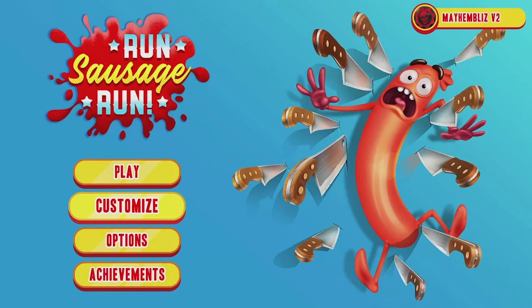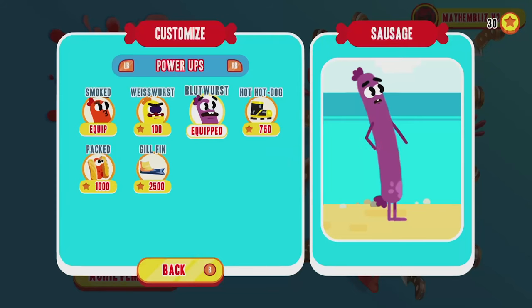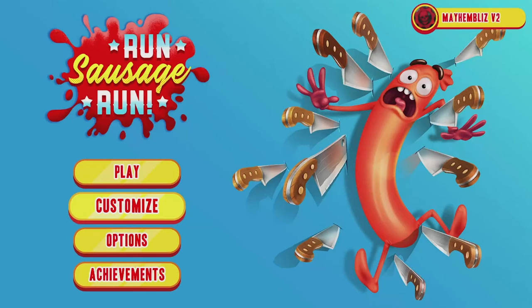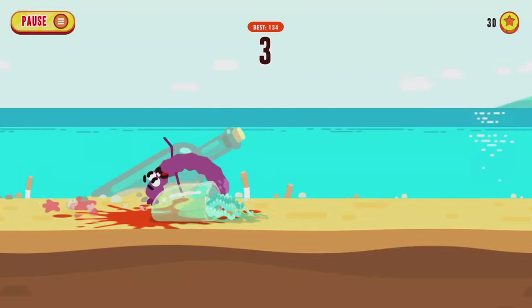Now we've got 500 coins. We're going to return to the menu, select the customize tab, go over to the power-ups, and purchase the Blood Wurst power-up. Then we're going to go back into survival mode and select the beach level.